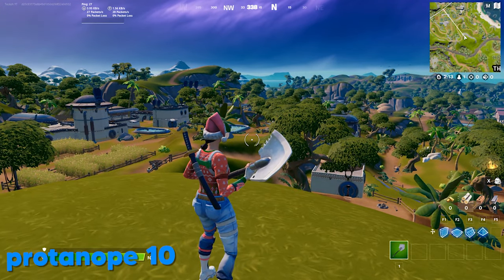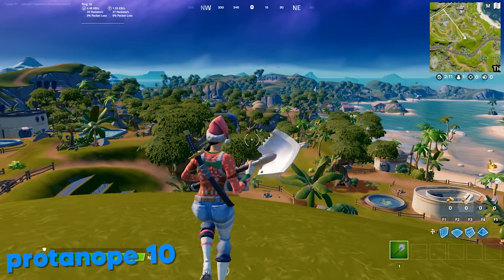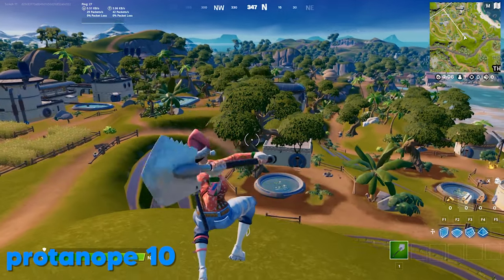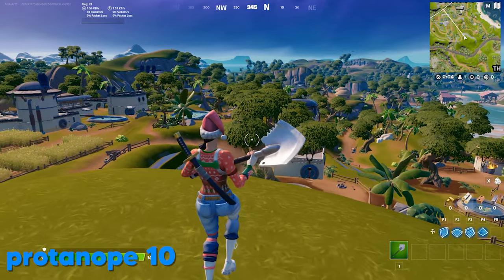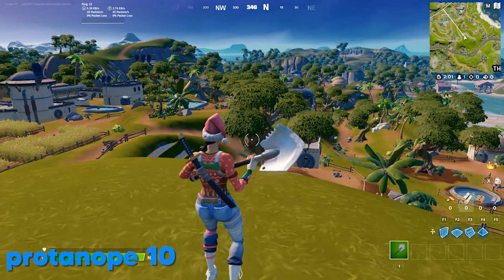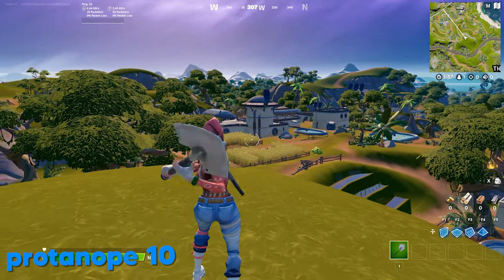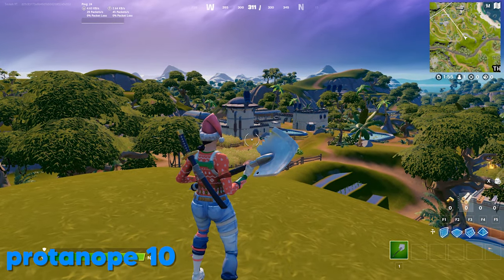This next setting is Protanope 10, and you can tell it's a bit more mild. It's definitely a lot brighter than Deuteranope overall, but you can still see that contrast — like with the shadow of this stream specifically. You can see that big contrast between light and dark, but light areas are very light and it almost looks kind of similar to the regular game.